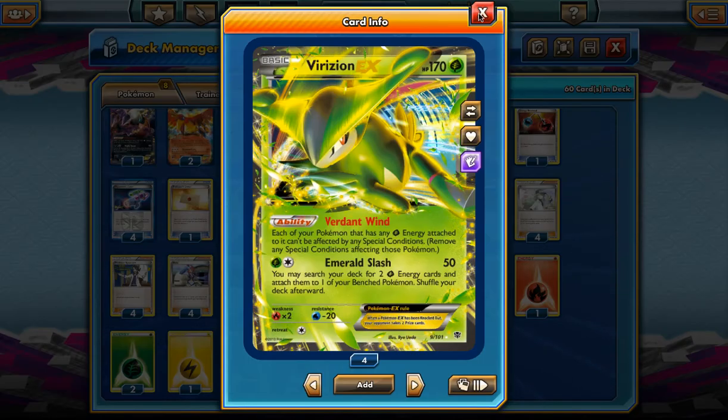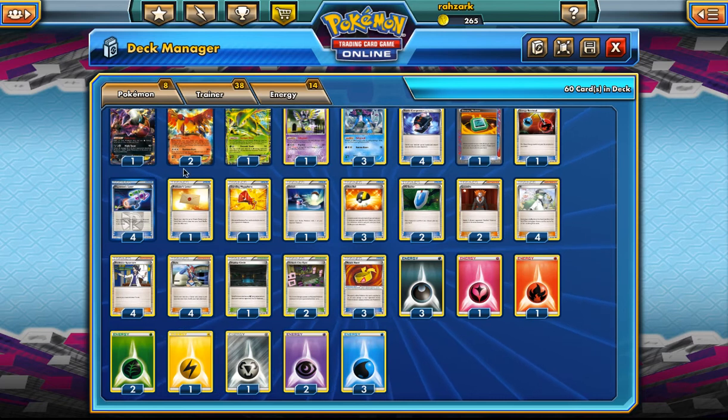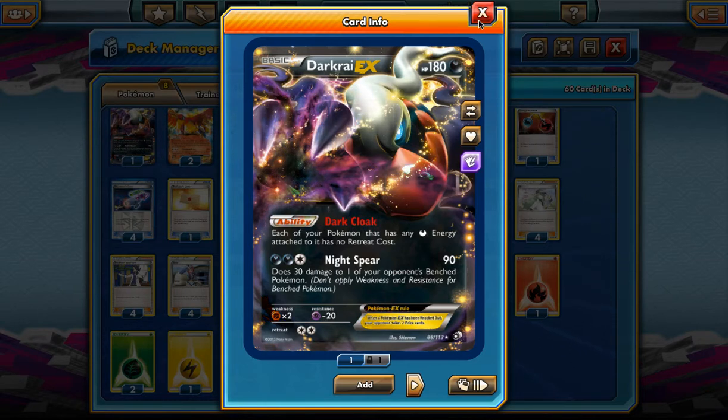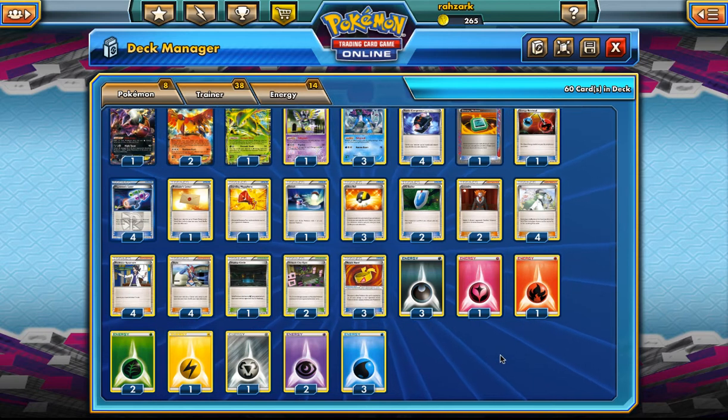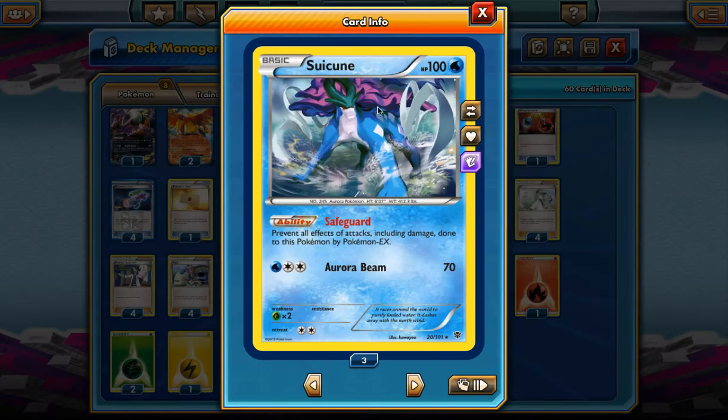Suicune is mostly better because it also eats Pyroar and all that, but Sigilyph is sometimes needed to kill Garbodor — hopefully we can charge up Sigilyph and then Lysandre out the Garbodor and kill it. We are playing Virizion EX because of the Verdant Wind ability. We are playing a couple of Grass energy for that, and Darkrai EX to be able to retreat. There are also three Water energy for Suicune and two Psychic for Sigilyph.